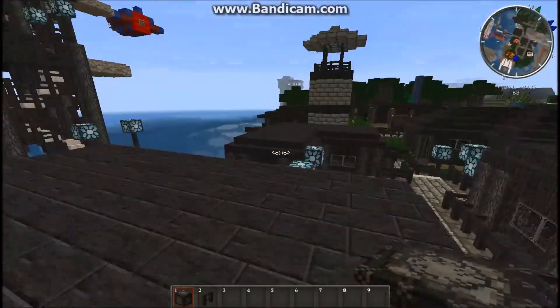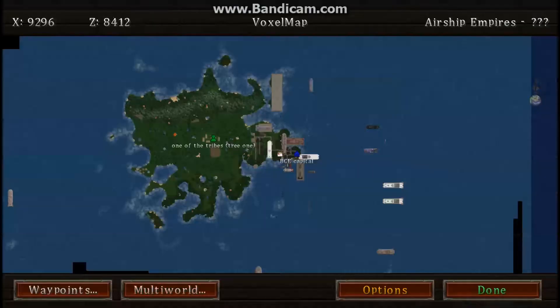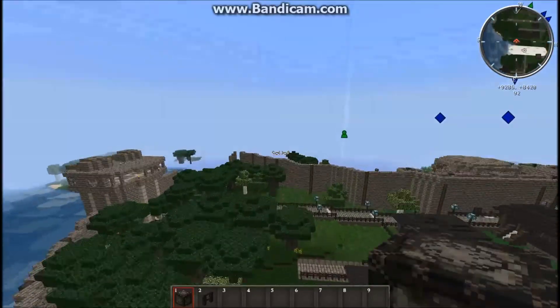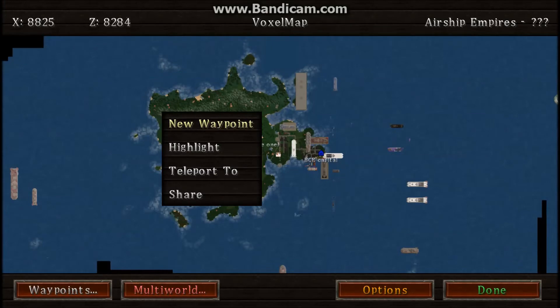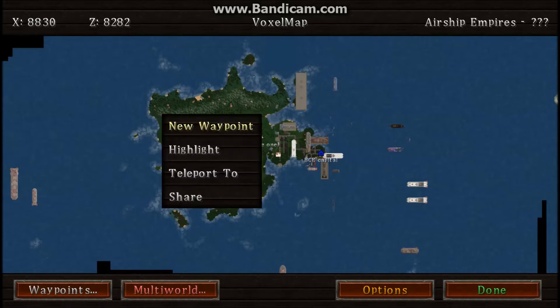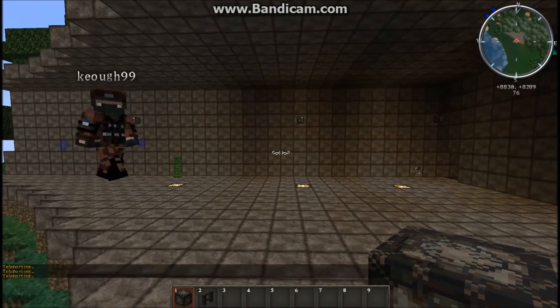I changed the frequency again. That's basically how this plugin works. By the way, just in case you were wondering, Kyo was on the other side of this island — all the way over here where this gray thing is. I was here at the BCE capital, and he was over here at this gray thing, which is a hanger for the rebel base.